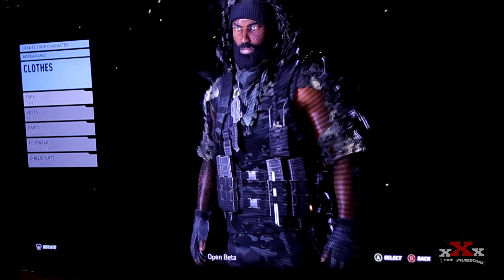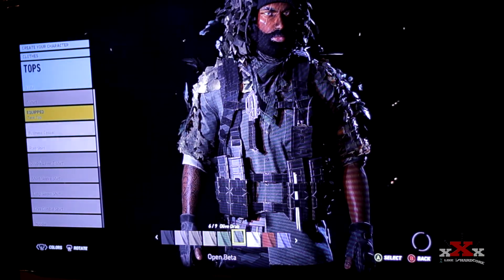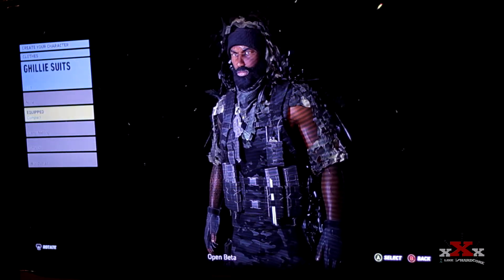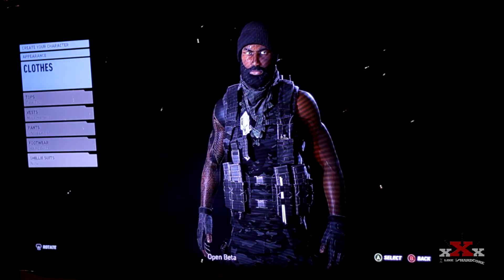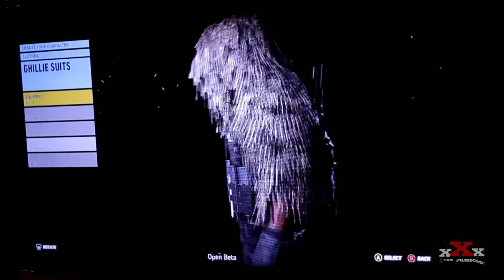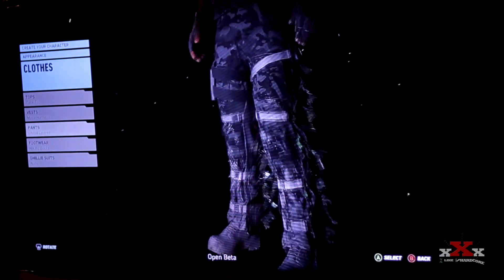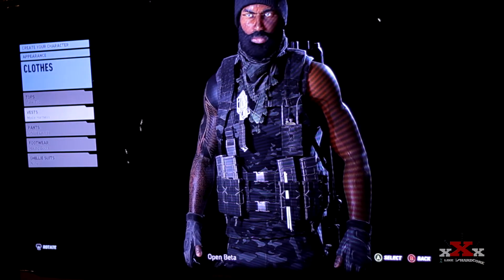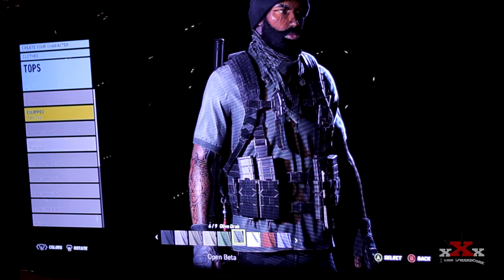For clothes, you can change the tops. My character has a tank on right now. Let me take the ghillie suit off real quick so you can get a better look. You can change the ghillie suits too — like a shredded style or wood pattern — but I'll remove it for the purpose of this demo. For tops you've got long sleeve, short sleeve, and more.